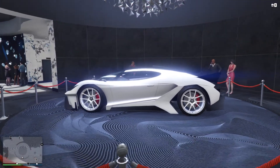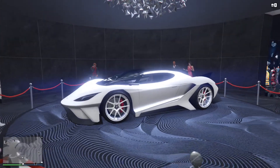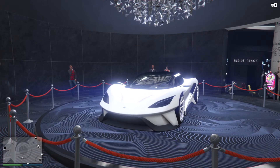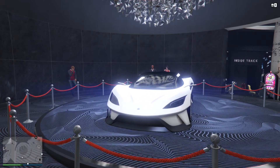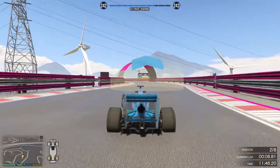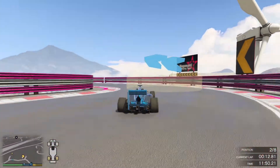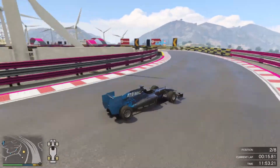In terms of casino discounts, you've got the Master Penthouse Suite 50% off, MC Clubhouses 50% off, businesses and the Arena Workshop also 50% off. And of course there's the double XP in open wheel racing, which I mentioned earlier.